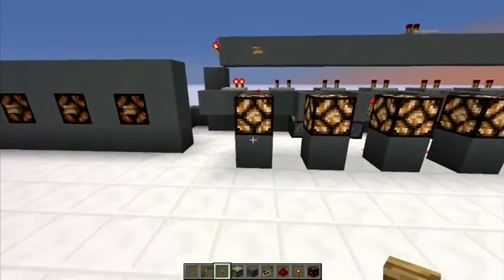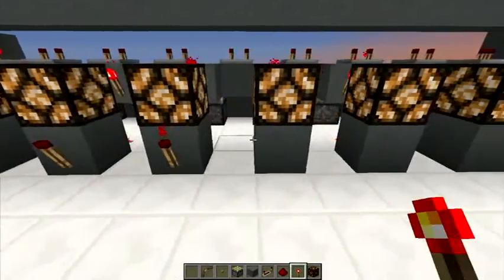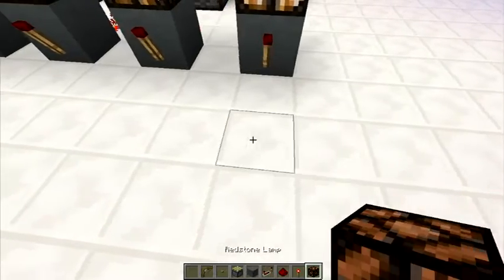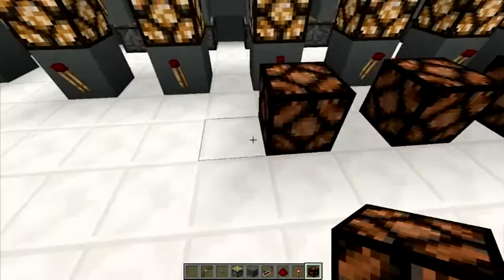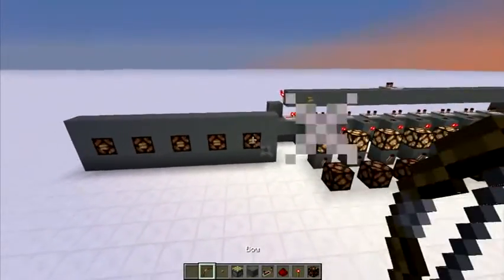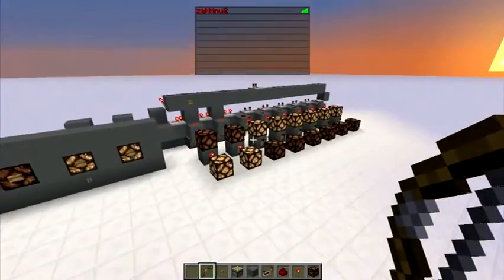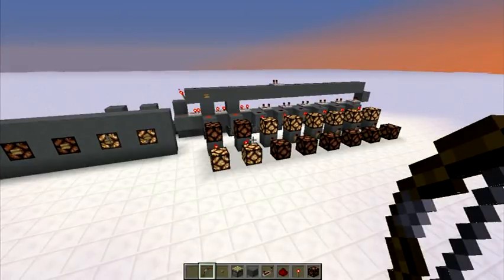Let me clear this out and show you again how to change this to a scoreboard. All you have to do is place redstone torches on top of these blocks, then redstone lamps in front of the redstone torches, and you're basically done. If you shoot it, it will add one to the scoreboard and decrease one from the health bar. I hope you guys enjoyed this video — don't forget to like, comment, and subscribe. I'll see you next time.